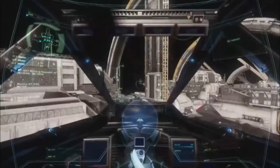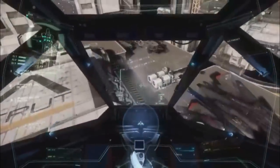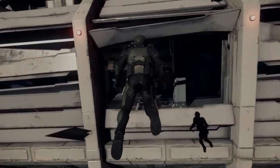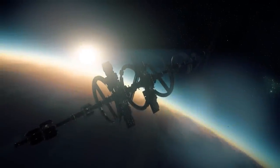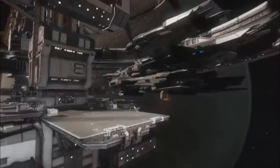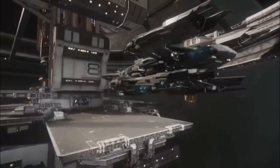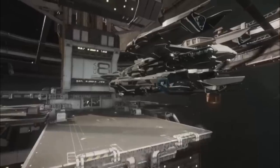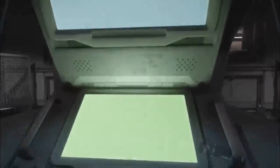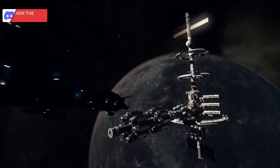The first space stations in the Star Citizen PU were Port Alisar, Cryastro, Security Post Korea, and Covalix Shipping Hub. While Cryastro is long gone, the other three stations show very obvious differences to what many players know today. These stations were built as standalone assets meant to complete a single goal: Port Alisar was a place to respawn your ship, Security Post Korea was a place to hack away your crime stat, and Covalix Shipping Hub was basically just a quest location.